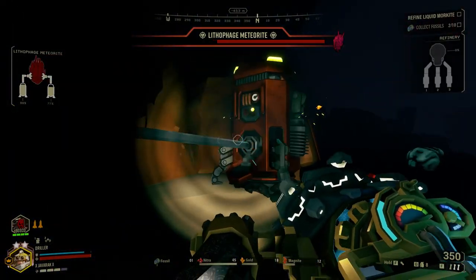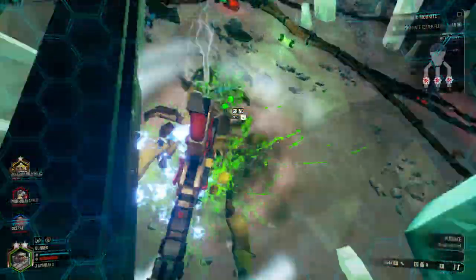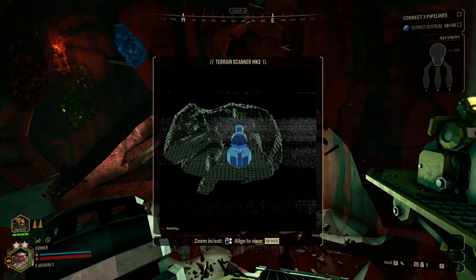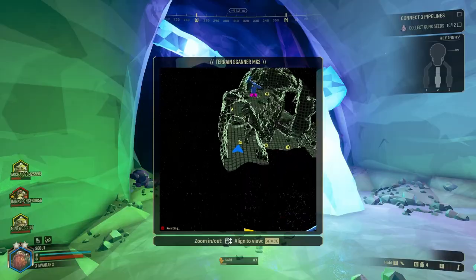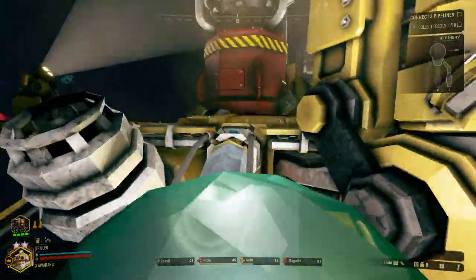However, cave parameters can affect how the pumps are positioned in the cave system, which can sometimes lead to very inconvenient placements. On-site refining missions are set in smaller, non-linear caves that are generally spherical with a few small offshoot caves which eventually wrap back around to the main cave. The refinery will land either in the center or on the edge of the map, while the liquid morkite geysers will spawn in randomized locations, so there's a good chance at least one will be in an annoying spot.